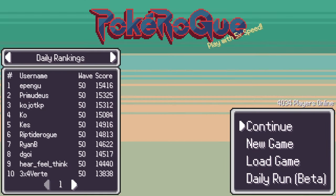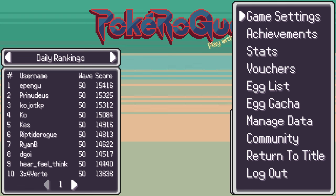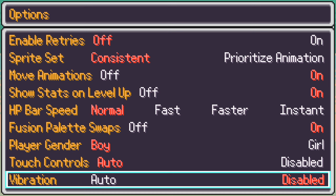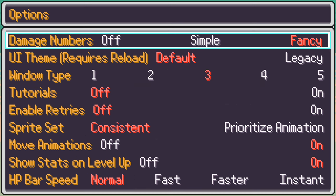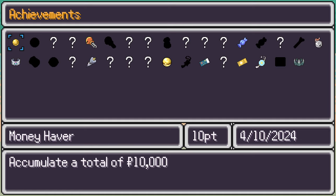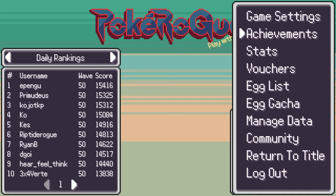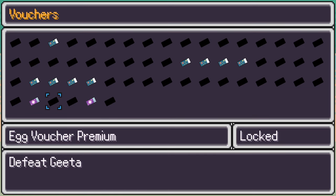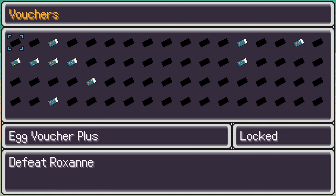Let's move on to game menus. Before we go into a run, let's talk about those. Most menus are self-explanatory. Game settings allows you to modify the in-game settings — nothing mandatory here, it is preference-based. Note that if your browser lags after a Fusion, you can turn the Fusion palette swaps off to help. Achievement tracks your progress into the game. Achievement points do not do anything, at least for now. Stats are gonna track your stats. Vouchers is basically a list of all the vouchers that are available and the ones that you already have, and those can be gained by playing Classic Mode.